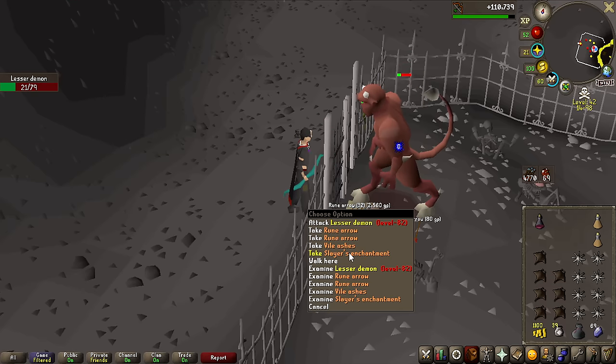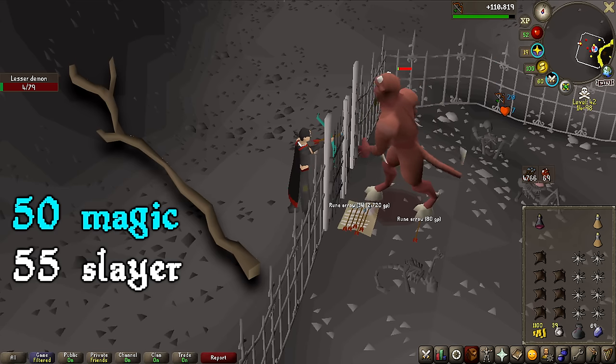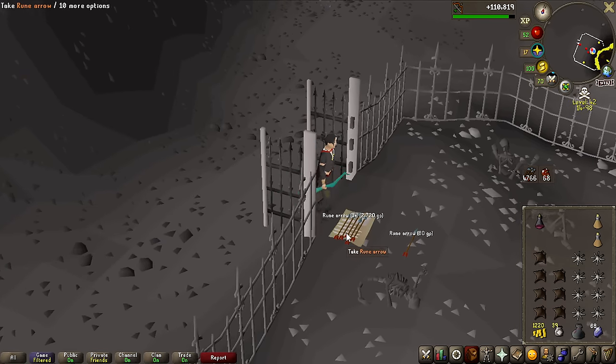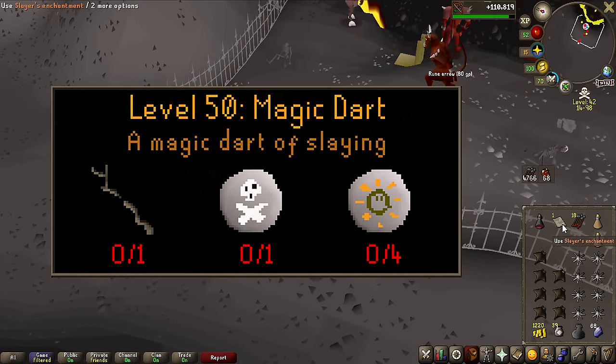We got a Slayer Enchantment! This is actually the item to upgrade the Slayer Staff, which requires 50 magic and 55 Slayer, to then be a tier 75 magic weapon — but can only be used on Slayer tasks. That is actually going to be super useful in the future if I ever need a high-tier magic weapon on Slayer tasks that is very cheap to use, so I'll definitely be keeping that.